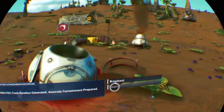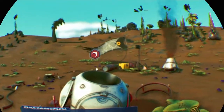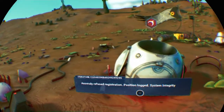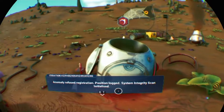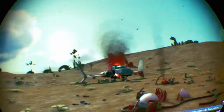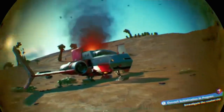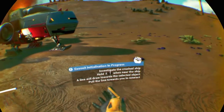I'm not broadcasting anything just yet. Traveller anomaly detected. Anomaly refused registration, position logged. System integrity scan initialized. Okay, let's investigate — let's absolutely investigate this crashed ship. There's no way you're going to blow up. Investigate the crashed ship.